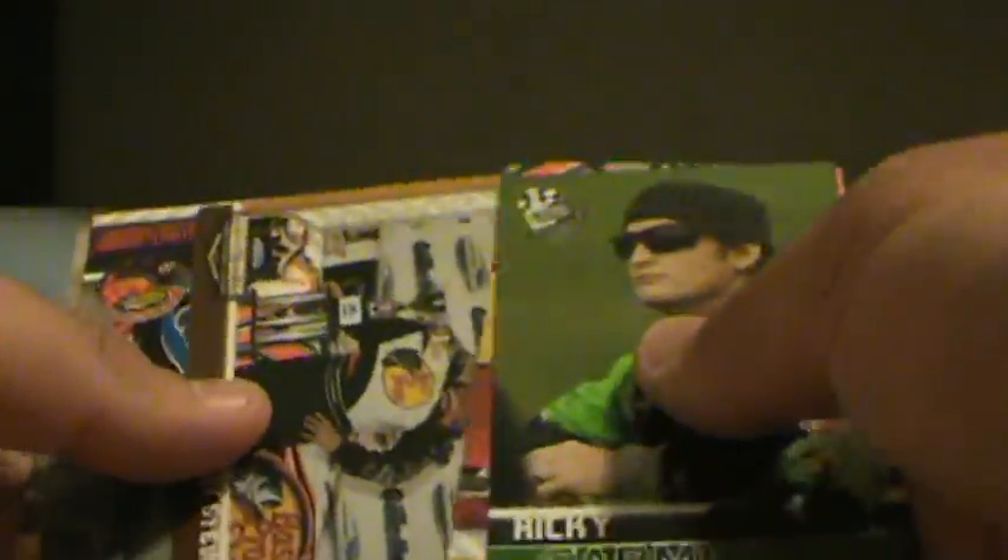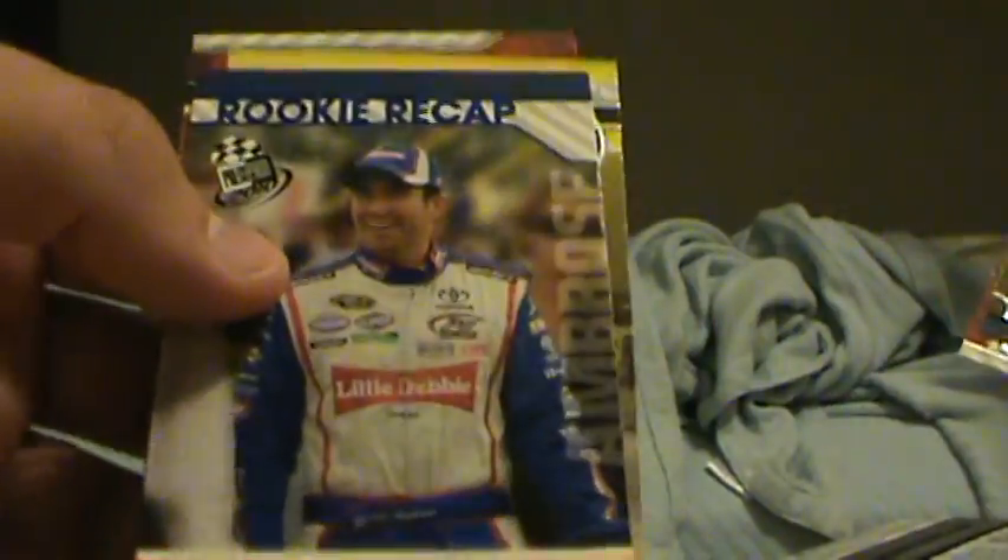A 2010 Press Pass. We got a blue Brian Scott and a base. Come on, insert. We got a Blue Rookie Recap — Marcos Ambrose. That's cool. He's pretty good.